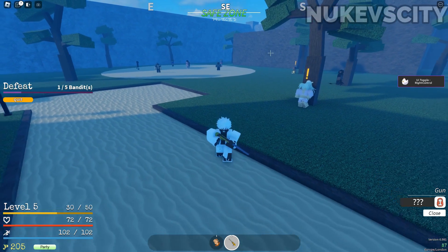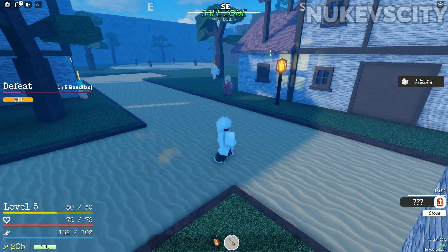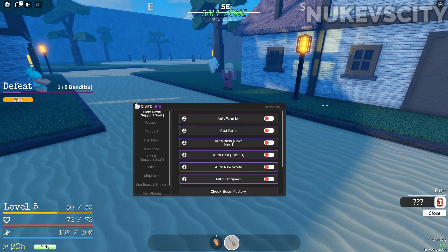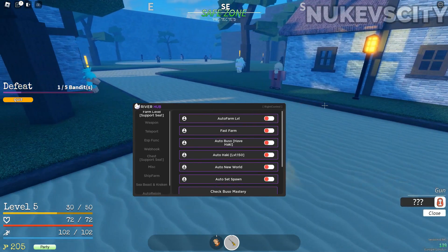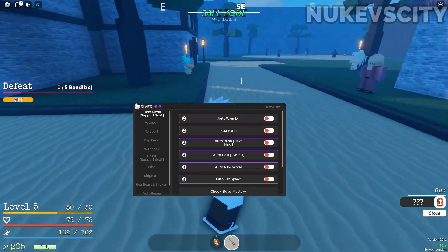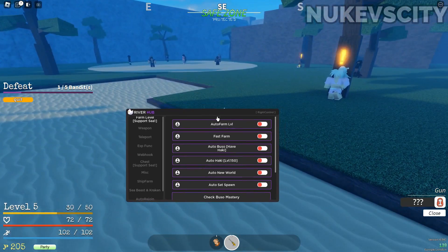We finally have a working GUI for Grand Piece Online. This UI is called River Hoop — it's the new version. It was cracked and sent to me four hours ago by a friend. He doesn't like those people at all, so he wants people to use this for free, and that's why he sends it to random YouTubers. I'm going to showcase it right now.